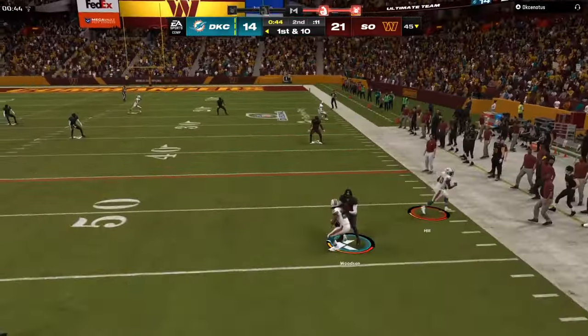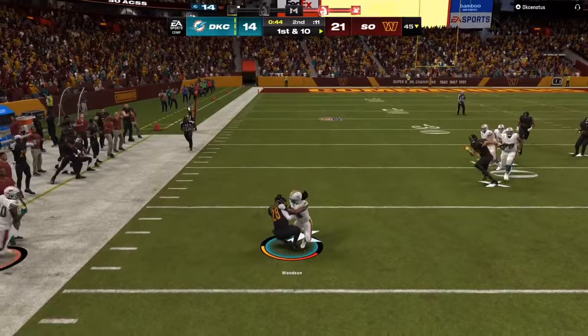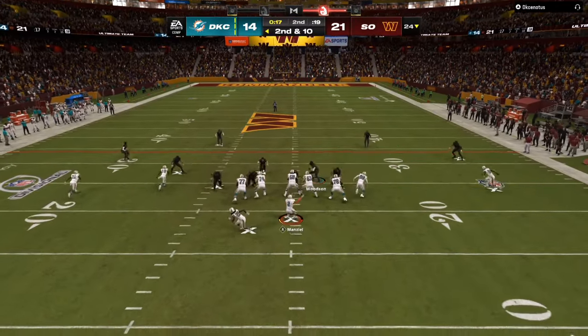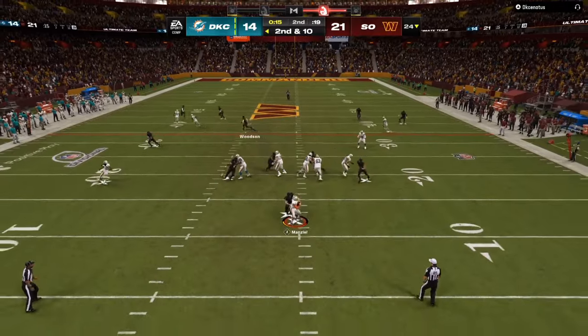The outside contain will get to the quarterback and make him roll out of the pocket. As you can see right now, every time the contain is doing his job when the quarterback moves.